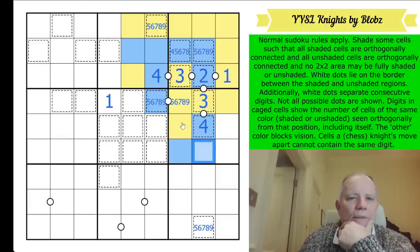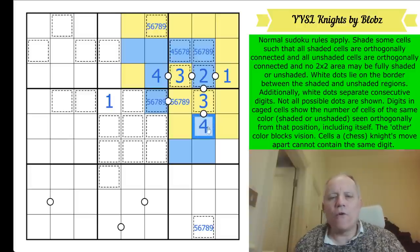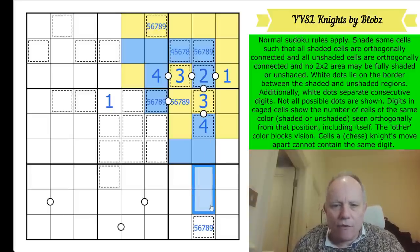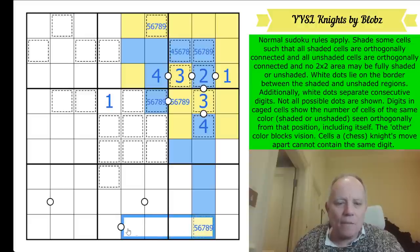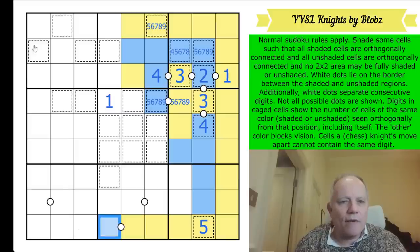Keep going. This cage is seeing four - this can't be blue or these would all be blue and you'd have a two-by-two. So that's yellow. The four it's seeing are all vertical - those four are yellow. Now we can use this number: it can only see yellows up to there because that's a border, so that is a five. Those are all yellow.